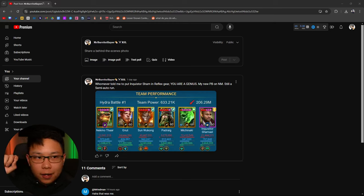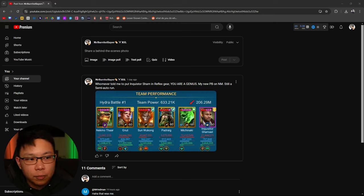Last rotation I broke my nightmare hydra run record for score — it was a little over 100 million for nightmare hydra. This was the team that I was using, and I explained that I had Inquisitor Shamael built in a lethal set.